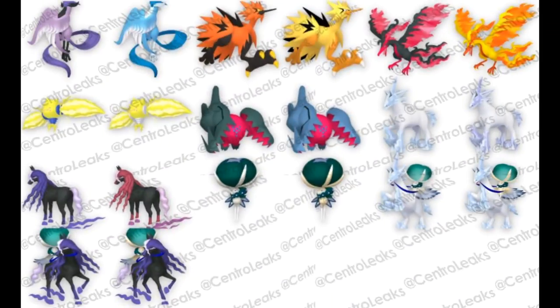Shoutout to Central Leaks over on Twitter — all of these images are coming from them. They compiled basically everything Pokémon-related from the Crown Tundra DLC worth checking out. This doesn't include anything from the story, just stuff that will be in Pokémon HOME and Crown Tundra. Right off the top, we get the three Galarian legendary birds plus their shiny forms.